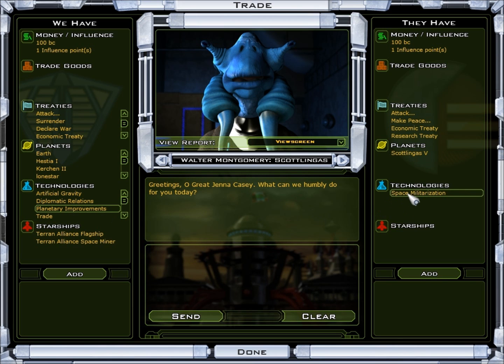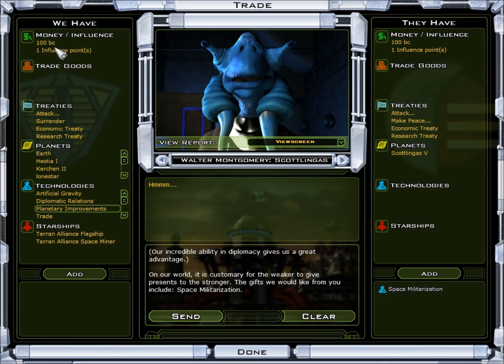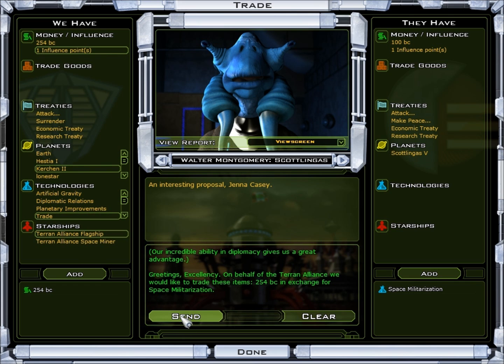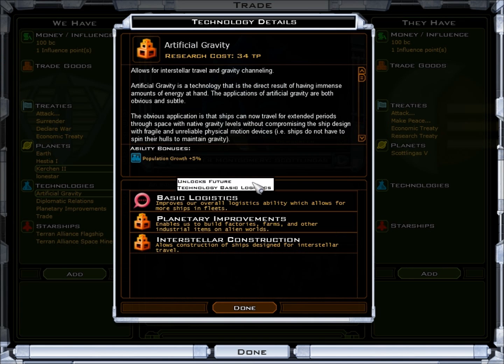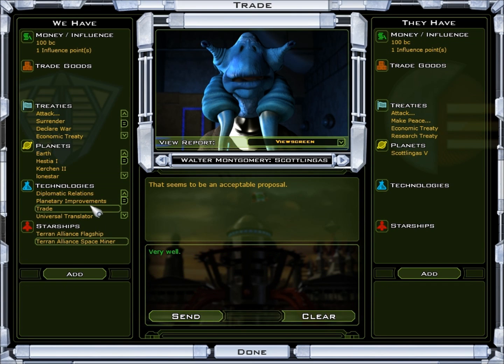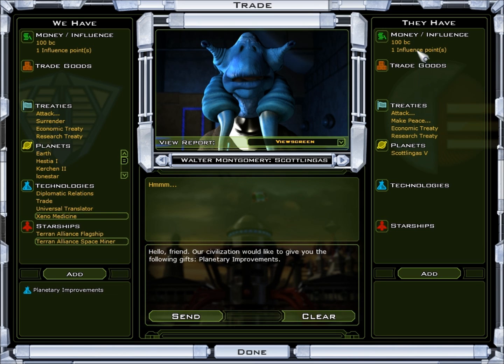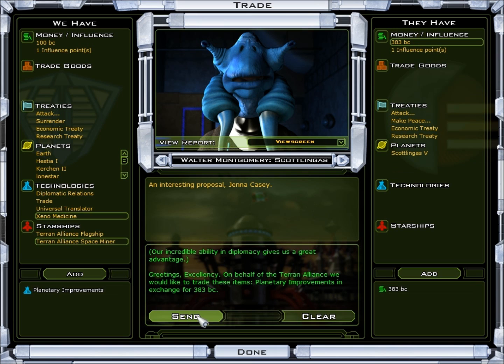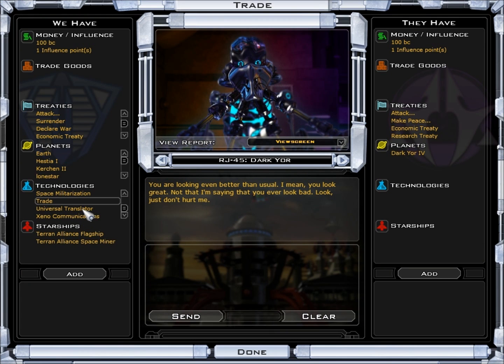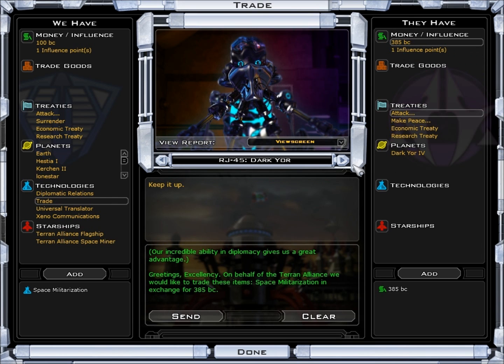Space militarization: 138 TP, costs 254 — sure. Artificial gravity: 34 TP. How much do you want for that? 2 for 30 — nice. Planetary improvements — how much? 383 — sounds good. Charade — how much? 6 — nice. I have taken all your money. Do you now want space militarization? Done.